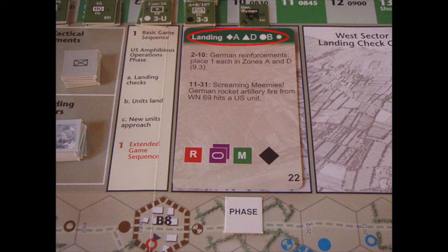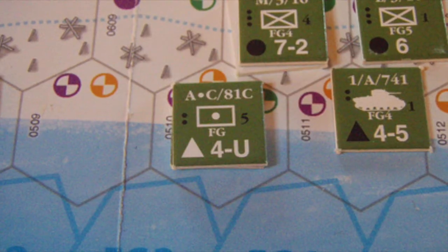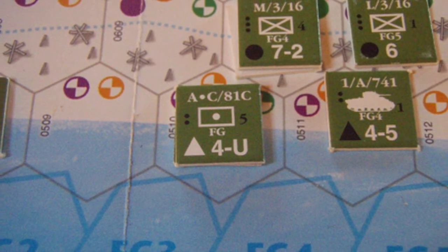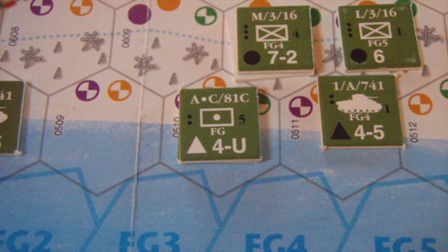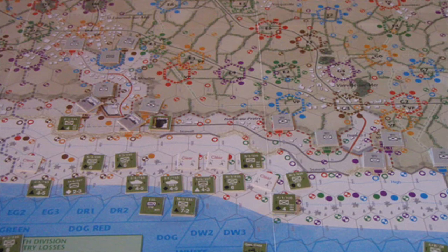With the result of D, I consult the landing table, scroll down to the turn 4 to 14 section as it's turn 6, and I cross-reference my artillery unit with column D to get the result of no effect. So my artillery unit advances from its landing box into the corresponding beach hex, as shown. Note that there is a stacking limit of two units, regardless of size or strength. I then move on to the west, the right-hand side of the map, to deal with the 29th Division's landings.